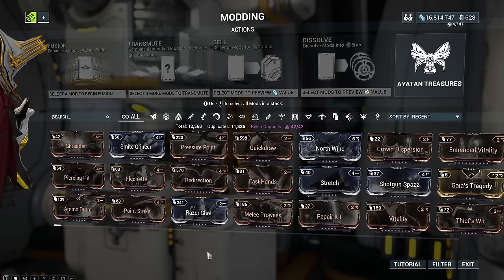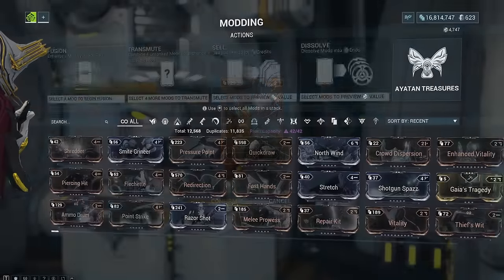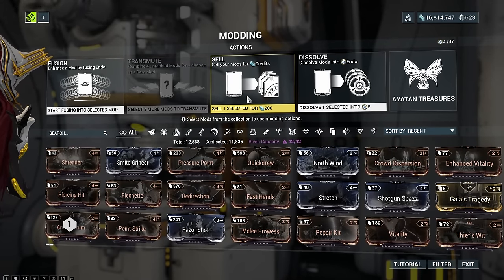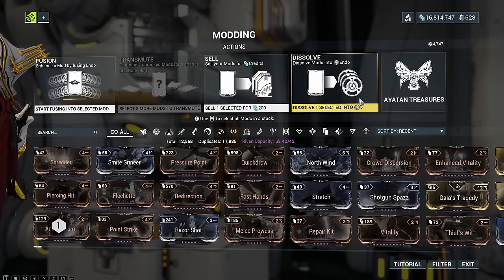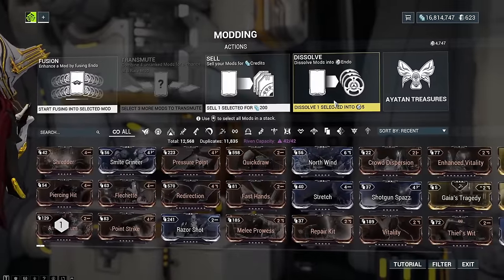Another thing you absolutely never do is sell your duplicate mods for credits. Do not sell your mods for credits, because mods can also be sold for Endo, and believe me — you want that Endo instead of those credits.